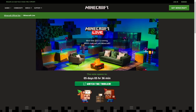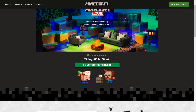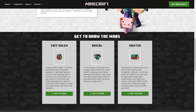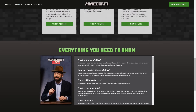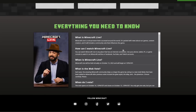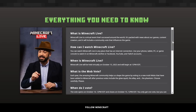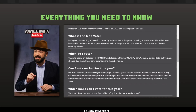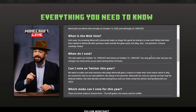If we head over to Minecraft.net itself, we get a little bit more information. We can see 'Mob Vote 2022 is coming — which mob will join Minecraft?' with the same vote countdown and the same information on the three mobs. But then there is an extra part with a little FAQ. What I find interesting here is that you get one vote of course, however you can change it as many times as you want during the 24 hours before the stream starts — only your final vote counts. Also, you can't vote on Twitter anymore.